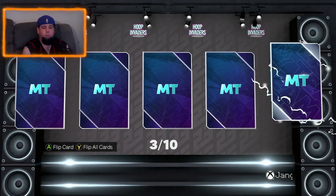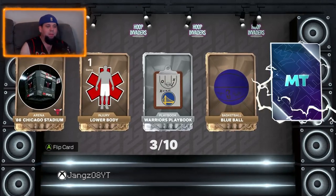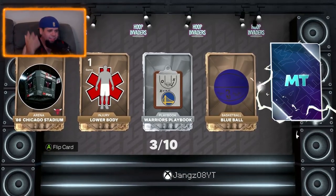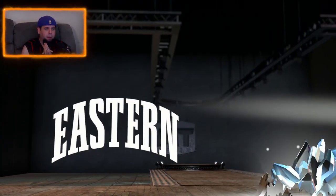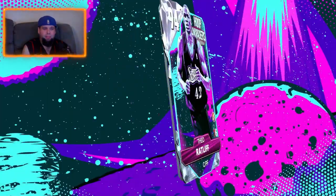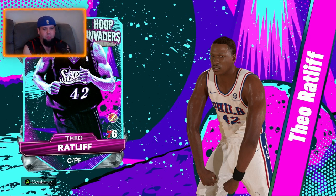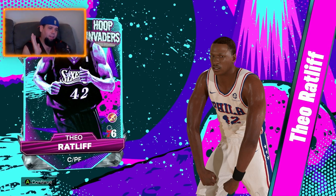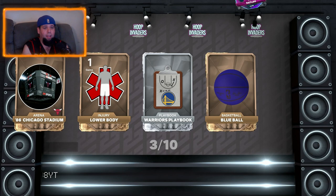We've got a diamond — let's go! A diamond from a free pack, that's what I'm talking about. I've had some crazy luck this season. As long as it's not the card we already have... we already have Theo Ratliff from the Eastern Conference Defensive set. It is Theo Ratliff — damn it! But hey, that's a free diamond card we can sell for MT. I would have preferred someone else but I'll take the free diamond.